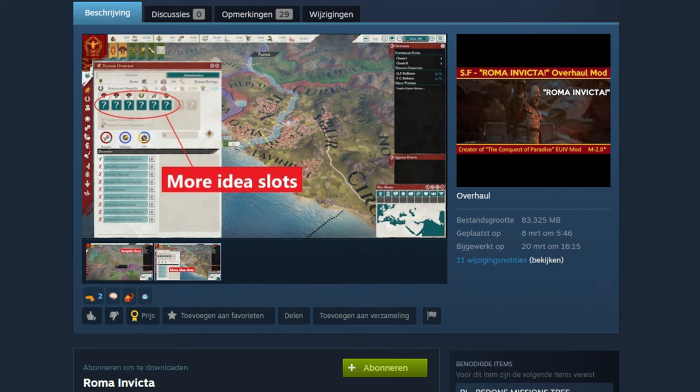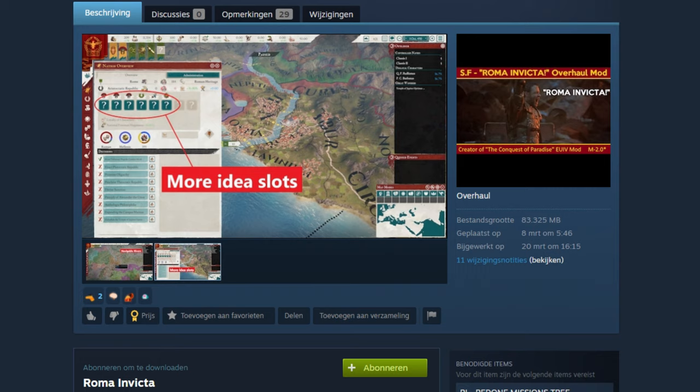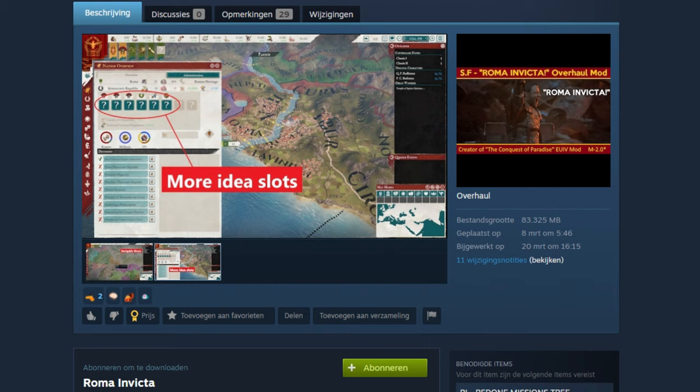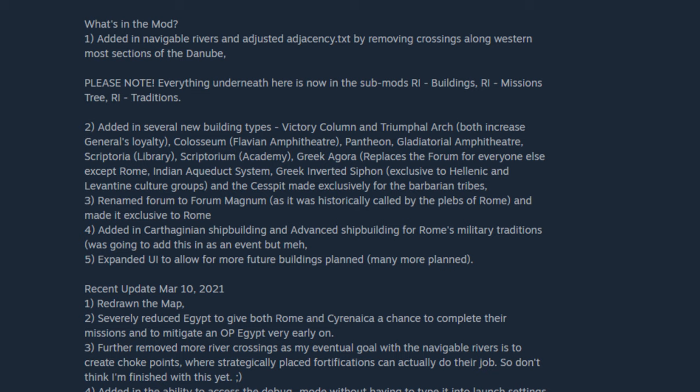One of the most nuanced and complex mods with the historical tag seems to be Roma Invicta, which aims to give Rome unique content while keeping it from becoming too overpowered. It focuses on more than one area, such as military traditions. The Roman story told across Europe is that during the Punic Wars a Carthaginian ship washed up on the Italian coast; the Romans reverse-engineered it, acquiring naval technologies they would later use against Carthage. However, this isn't properly depicted in-game. The maker notes the historic borders of the empire are not historic enough, showing a great emphasis on historical accuracy.